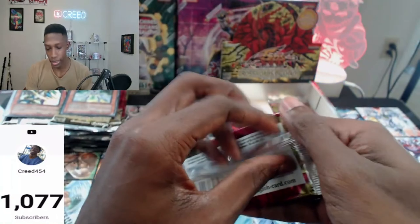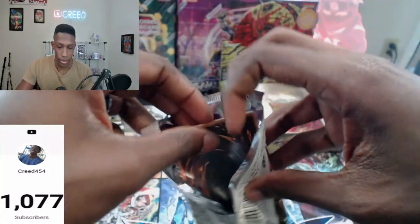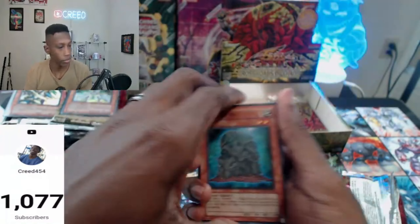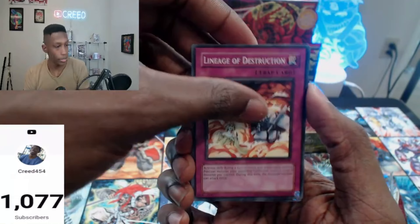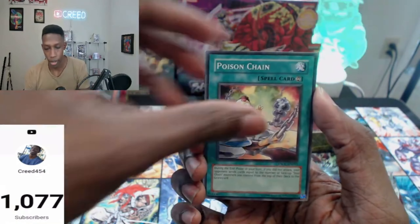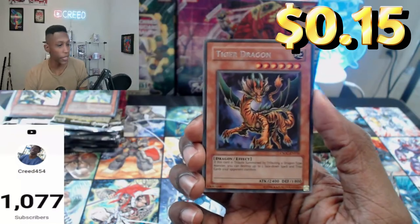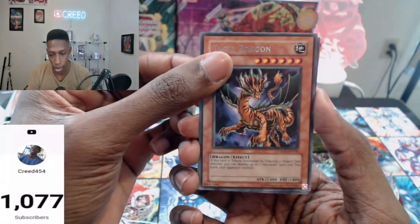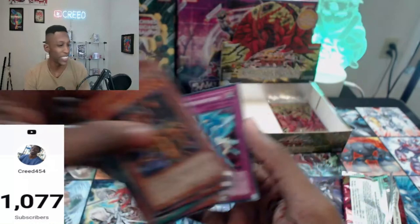Two more packs — this is the Ghost Rare in here. Wall of Ivy, Morphotronic Engine, Lineage of Destruction, Plant Food Chain, Cameraman, Poison Chain, Zombie Mammoth, Tiger Dragon — this artwork is so cool, such a sick artwork. Can we get a Synchro? It's a trap. Morphotronic Transition.